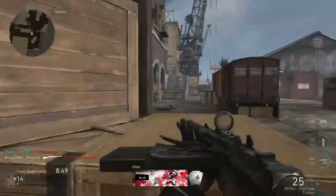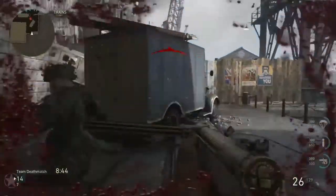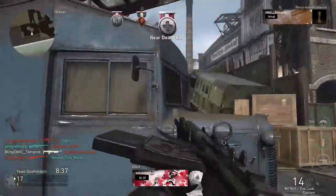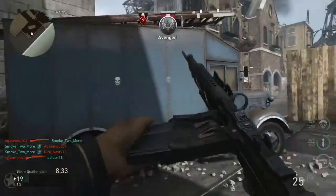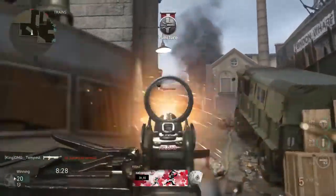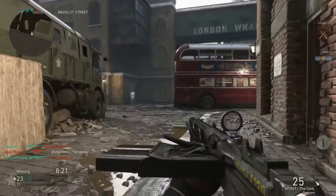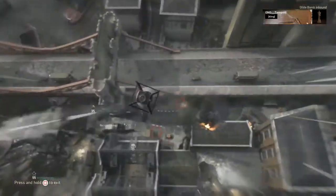Just looking at DLC map pack 2, I might have to buy it because the maps in World War 2 are getting really stale — just playing the same old maps over and over again. The World War 2 maps aren't even one of the best maps in COD history. This map pack looks nice though: Dunkirk, Egypt, V2 — all three. I can't wait to see the map briefings for Dunkirk and V2 because those other two maps are very interesting.